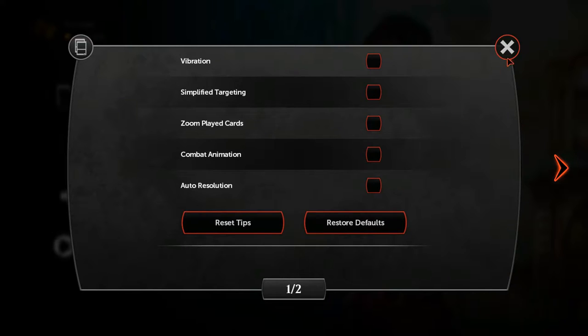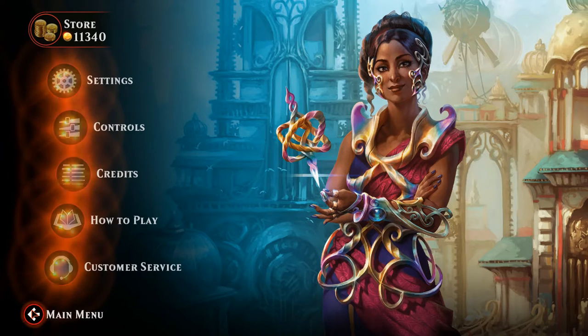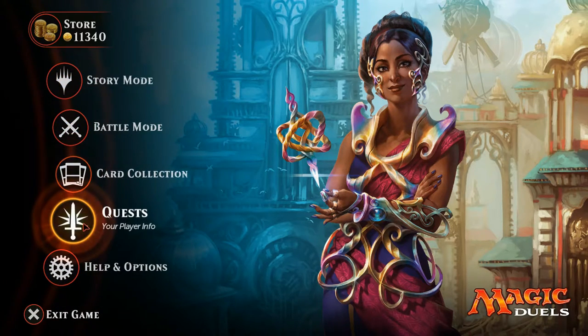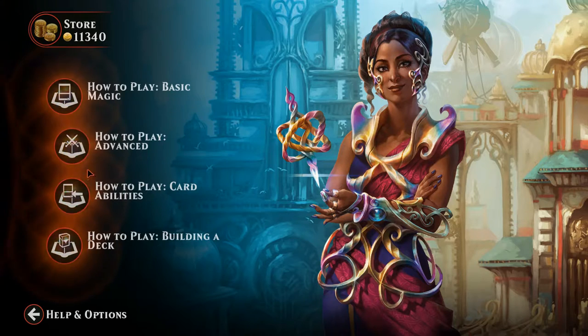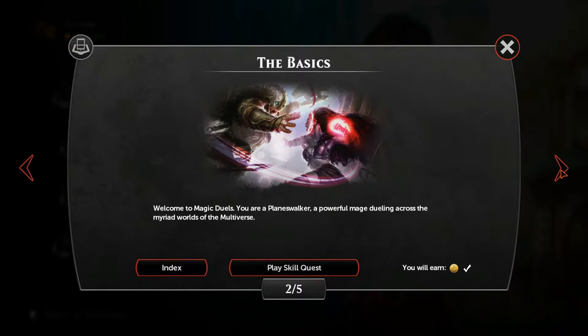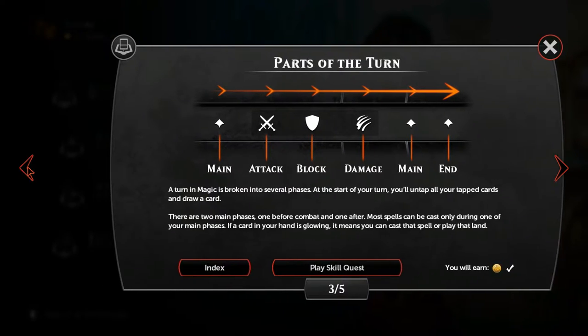If you are new to Magic or would like to refresh the concepts of the game while earning decent rewards, I would advise you to complete the tutorials. If you have skipped some of them, you may find them in Help and Options under How to Play, selecting them one by one. Don't forget that there are easy-to-miss buttons on the right and left to navigate between them. Only the first completion will allow you to earn gold, but the tutorials will help you understand the game better.